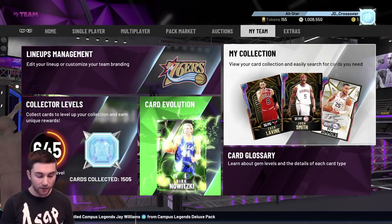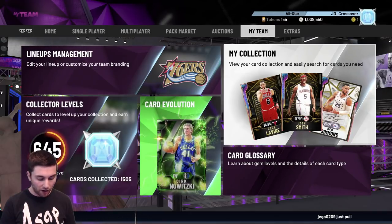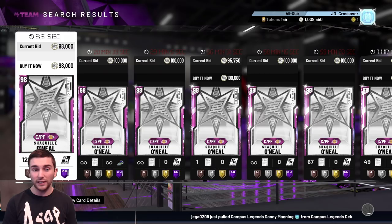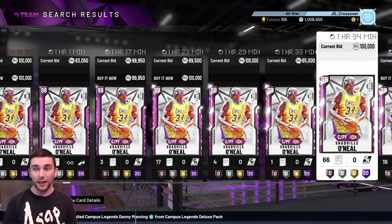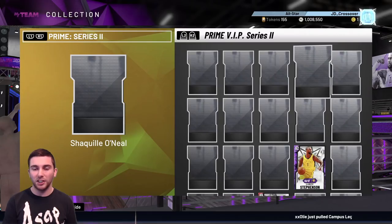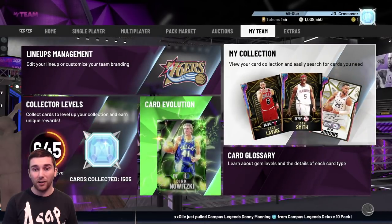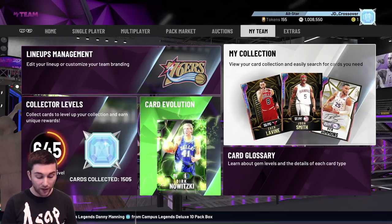Chris asks if Diamond Paul Pierce's price will go up - he has one from a locker code at 10k. Hold on to him, he can easily hit 15k in the next couple of weeks. Next, someone bought Pink Diamond Shaq for 89k - before even looking I'd say no he won't go up. Looking at the price, you could probably get about 95k back but after tax that isn't actually any profit. Shaq is definitely going to get a Galaxy Opal this year so this card will get outclassed and will likely only come down in price - cash in now while you can.